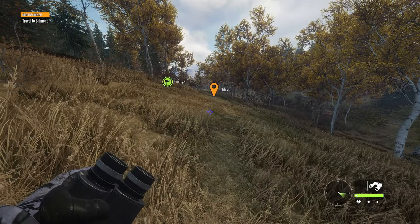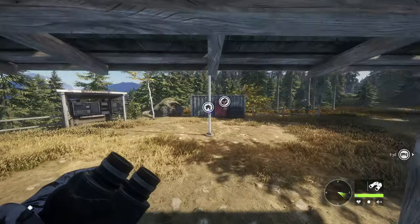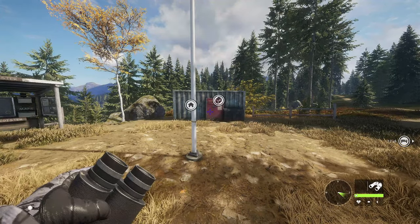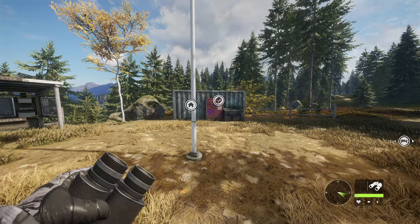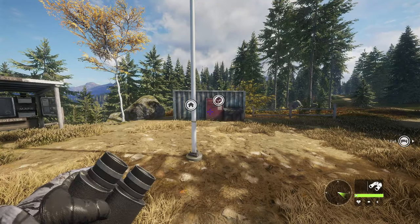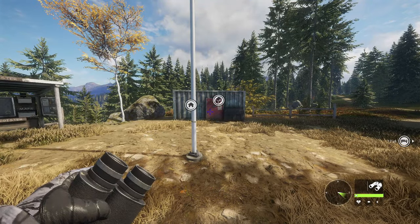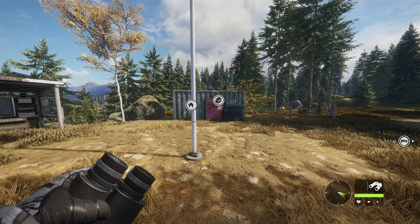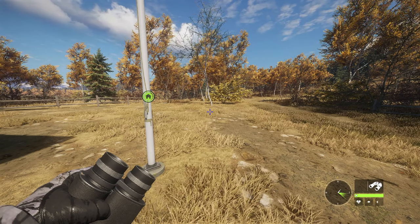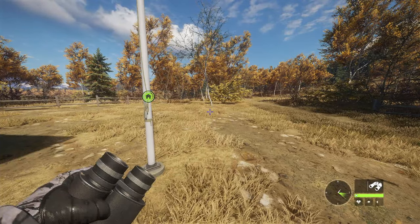I'll cut back to when we get another mission. I'm back at the outpost. I'm going to get all the outposts and lookout points unlocked, and then I'll cut back to when I have the last outpost and tell you how much cash we have and how many levels we got. Right now we have 1,529 XP, we're level 3, and we have 6,233 cash.